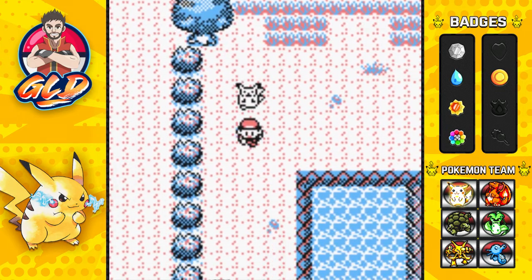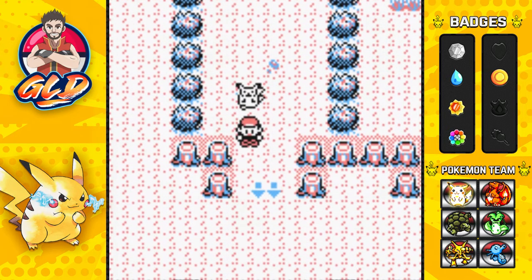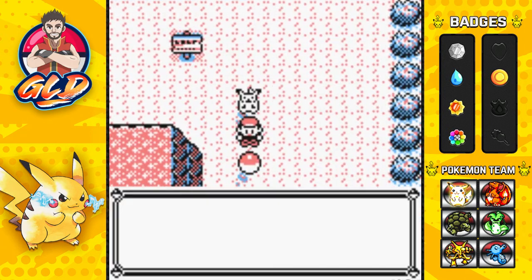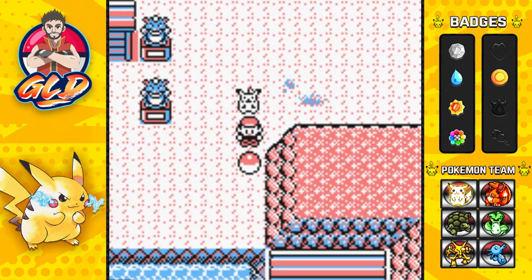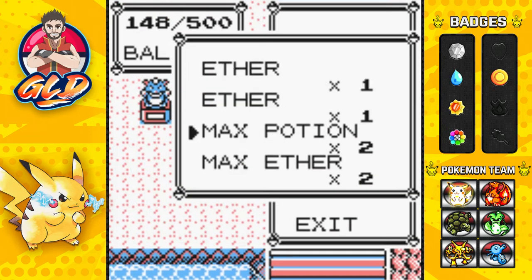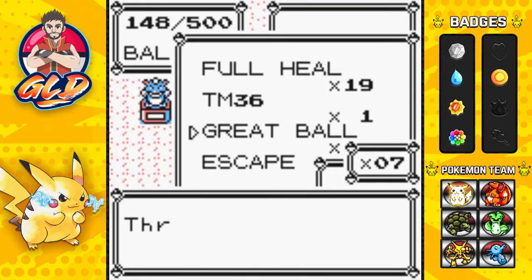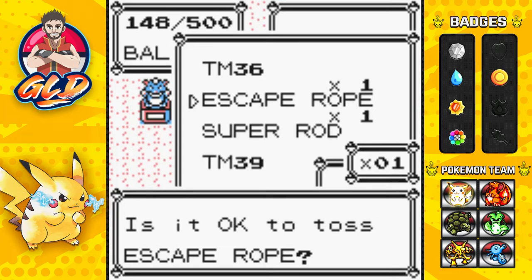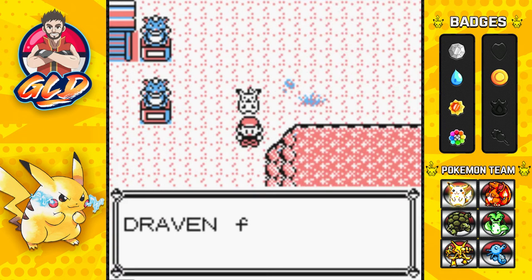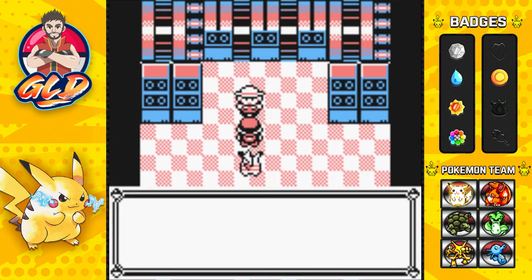I'm thinking of some pokemon I want to use for the other games. We found Gold Teeth, which is great. We have 148 steps to spare. We found TM36. Let's go ahead and toss the Great Balls - we don't need them right now - and make room for another item. The Escape Rope is going to be tossed too. We found ourselves TM32.